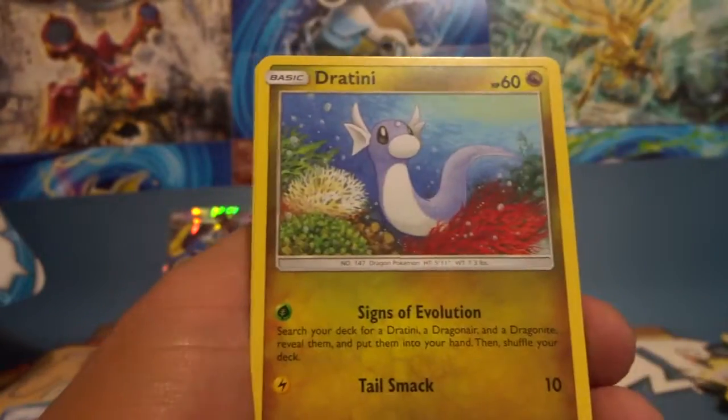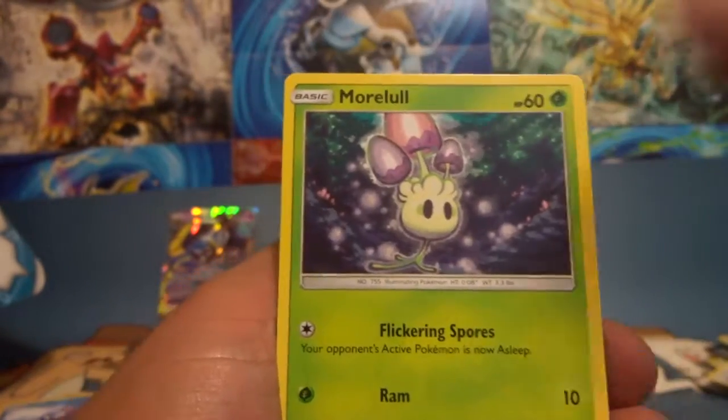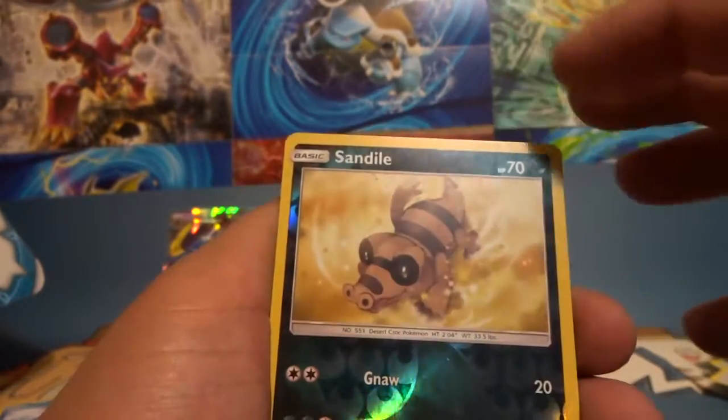Look at that — Purugly's face is so weird. I wonder who chose the Alolan Pokemon forms, like which ones to make Alolan. I'm pretty sure they could have picked cooler Pokemon. Sand Dial reverse.